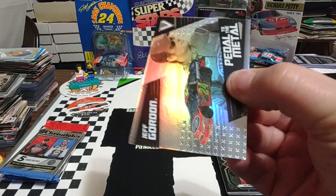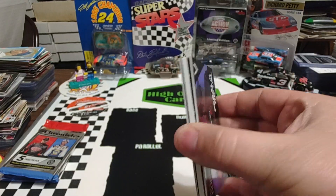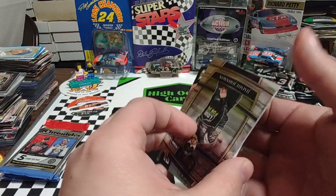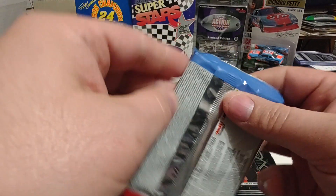There is a thick card in this pack, so it could be a relic or a Spectra. And this is our relic — so we're going to put it right up here and we will get to it shortly.